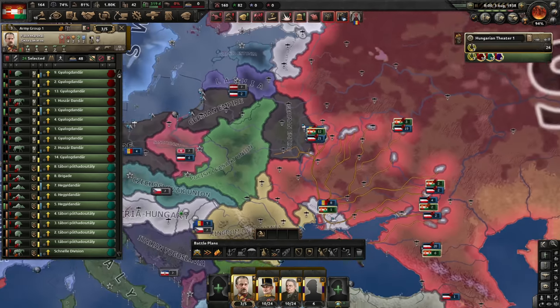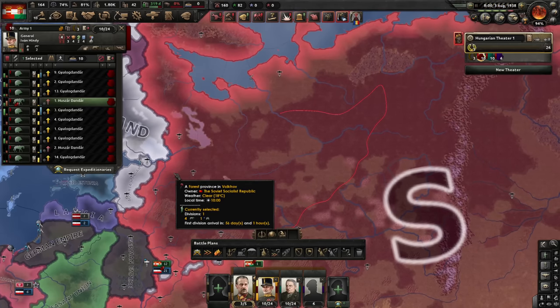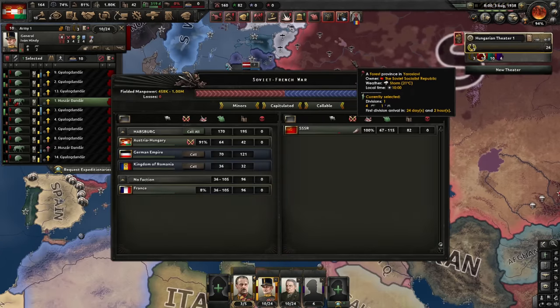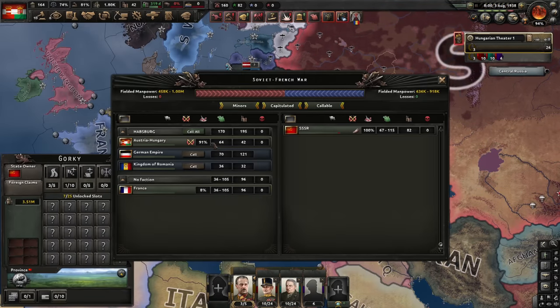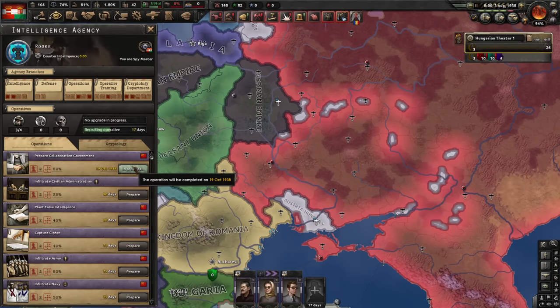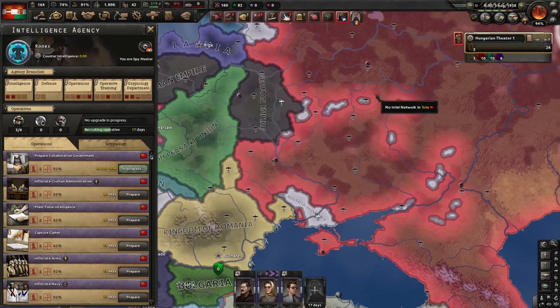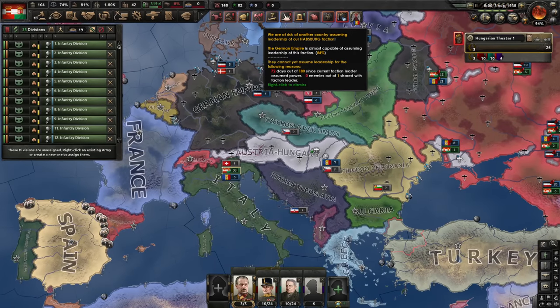You run to Moscow because we can probably get there faster. And you run around their territory and connect to Leningrad, because all their troops are here - so if I move quickly it'll be fine. SSR is at war with me and France only, and I have the majority war score, which is actually excellent. How is the collaboration government operation? Still far from success - however, it's not a big deal. Even without it, it would be okay because we would have 75%. And you can't assume leadership of our faction because we're at war and you're not good enough.